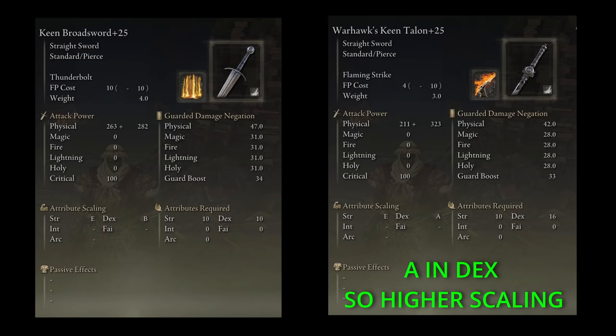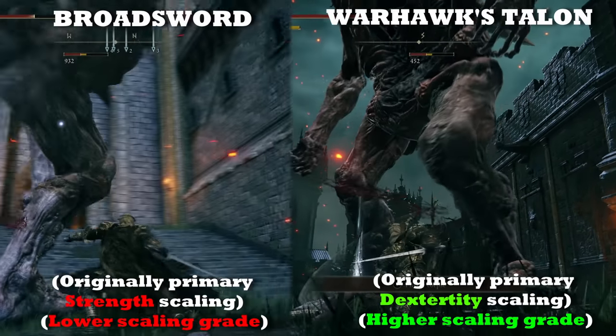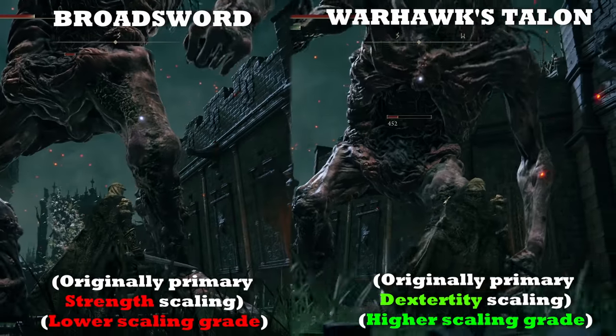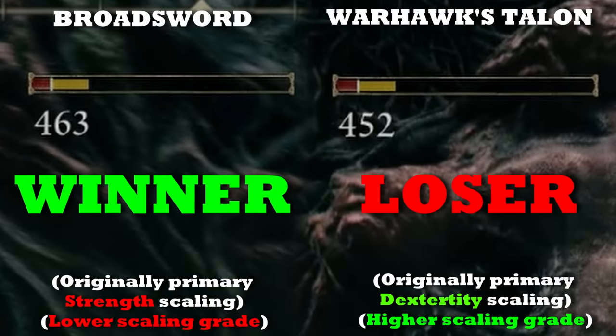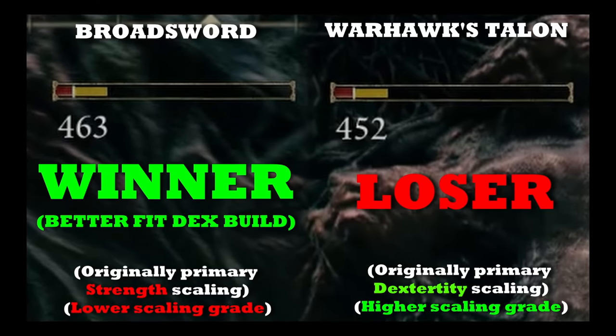Well no, that's not true as you can see. The Broadsword has a higher AR — attack rating — and thus deals more damage per hit. Not only does the weapon we originally thought to be a strength weapon out-damage the dexterity-focused weapon with better scaling, but it would also be the better fit for a dexterity-based build. That's crazy.